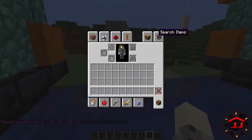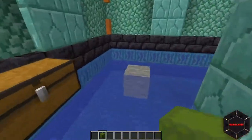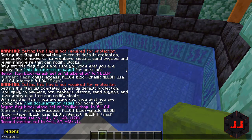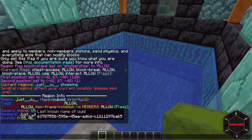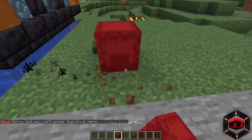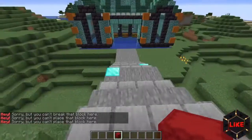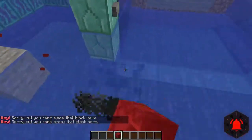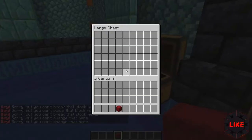Now do region info and you'll have three separate regions to interact with — set your flags to enable chest access, interact, and use, plus block-break allow and block-place allow. Demonstrating this: I'll go to region info, select my shop, and remove myself as a member. Now as a non-member, I can't place my shulker box in the main shop area, but I can place it in the designated shulker spots. I also can't break blocks or rotate item frames, but I can interact with chests.